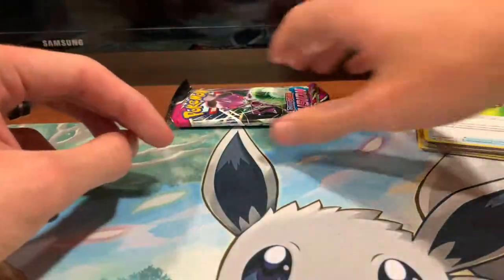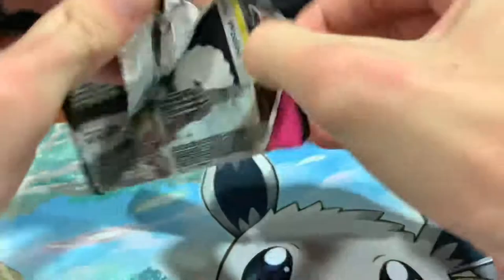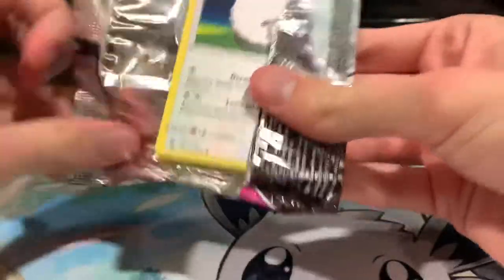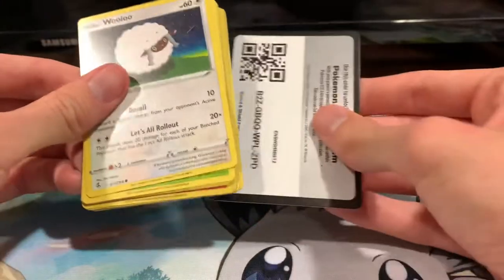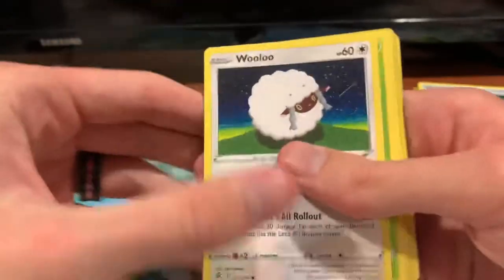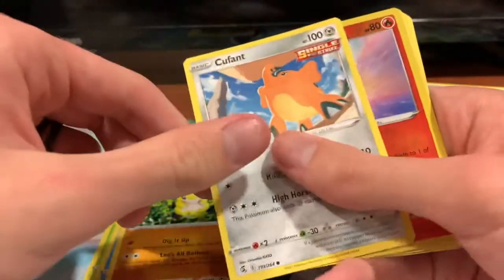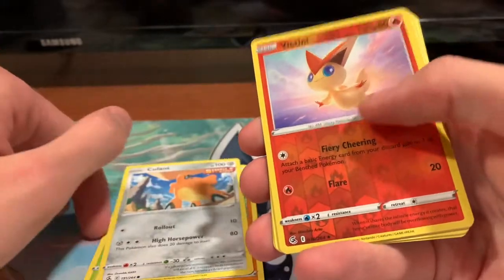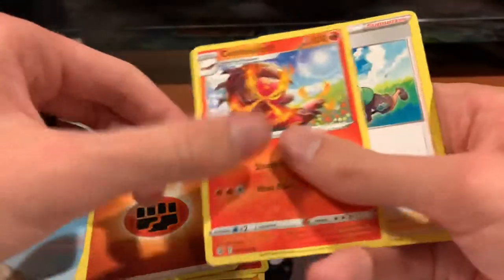Alright, now the final pack. Hopefully this makes it worth the while. We've got Wooloo, Gossifloor, Mudkip, Sandshrew, Cufant, Reverse Holo Victini, Cloyster, Fighting Energy, Senus Scorch, Bug Catcher, and Fusion Strike Energy.